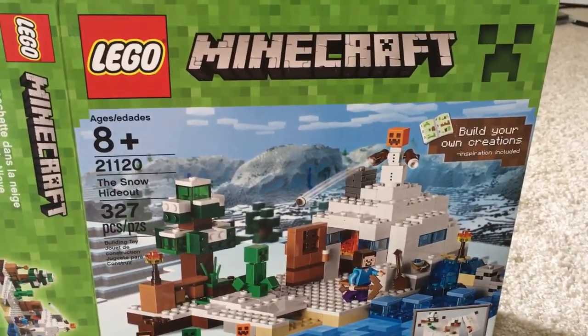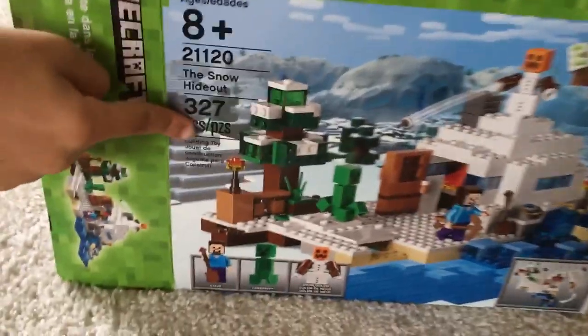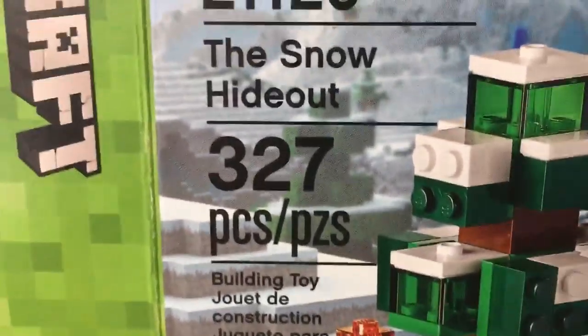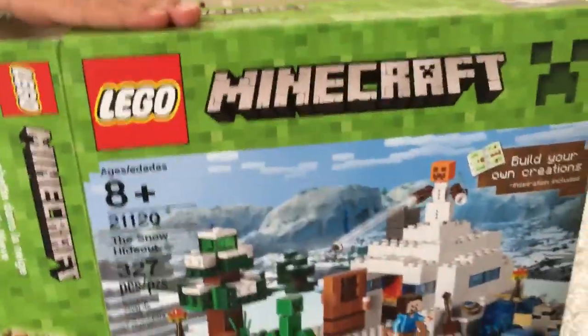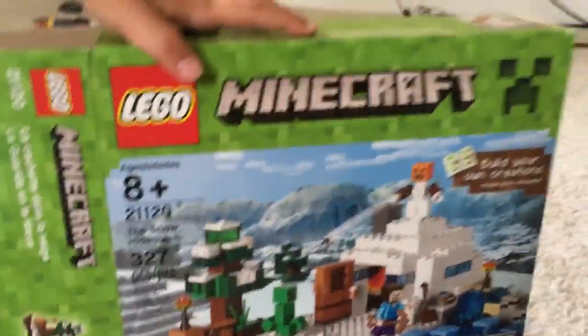Welcome to Daily Sibling! I got this nice set — it's 327 pieces, sorry. It's a little complex at times, but it's the Snow Hideout. I really think that is a good age requirement — well, not requirement I guess.